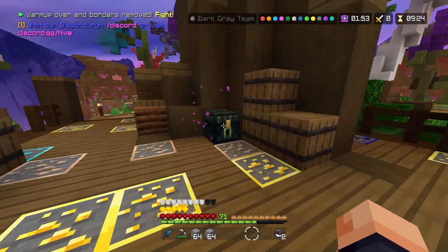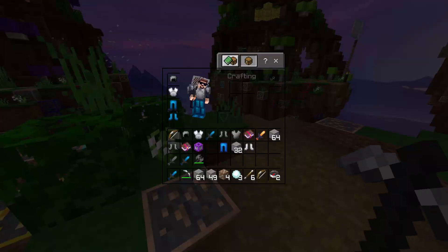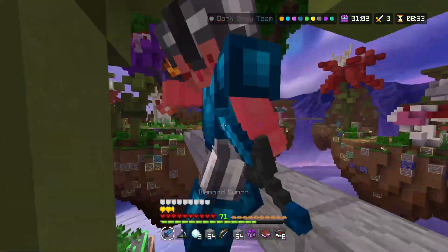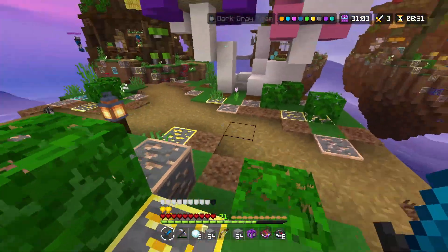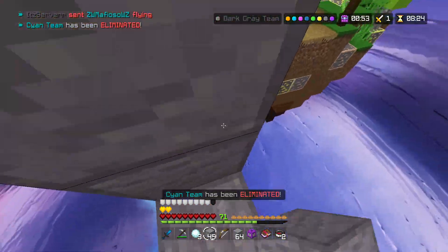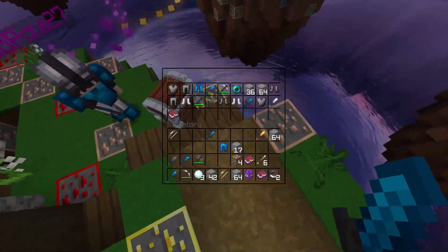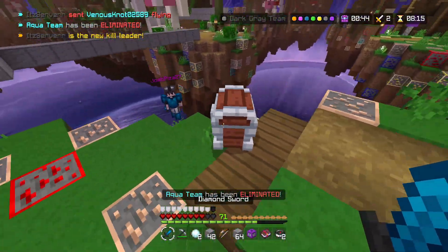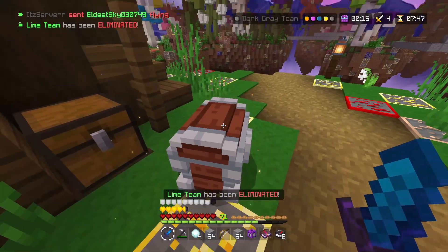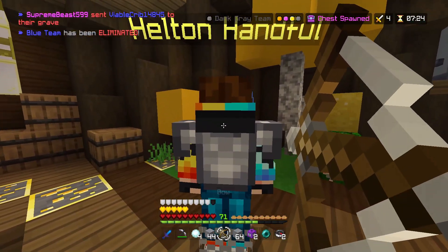Too scared to AC-bridge today, just doing safe bridging. That was the worst mid-chest ever — no gear at all. Another player comes back and dies very easily. Three people are on one island — there's a party going on! Grabbing the easy kill while I can, being careful since I have better armor. Got a helmet from the kill.